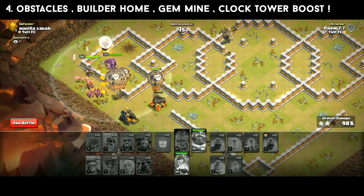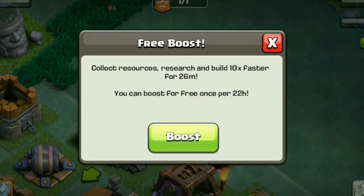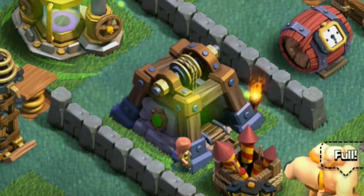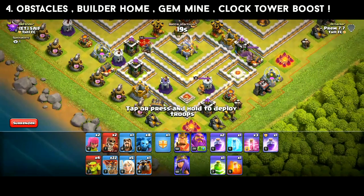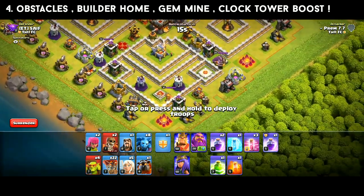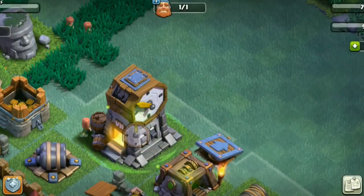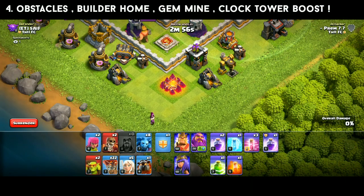Let's talk about Builder Base. There is the clock tower boost, which has two benefits. The production rate of the gem mine is higher — more than three times. Normally you get 3 gems per day, but if you use the clock tower boost you can get 6 gems. Also clear obstacles in Builder Base quickly, as they respawn faster.